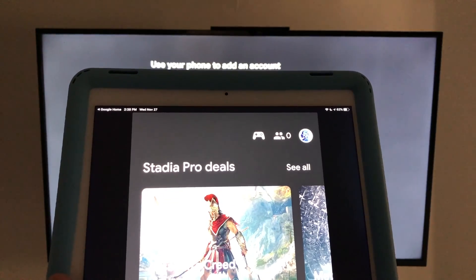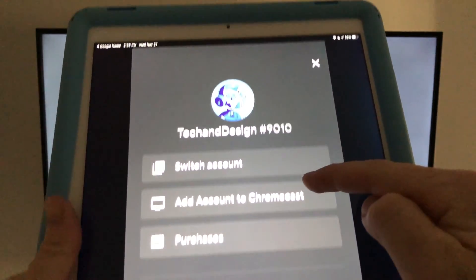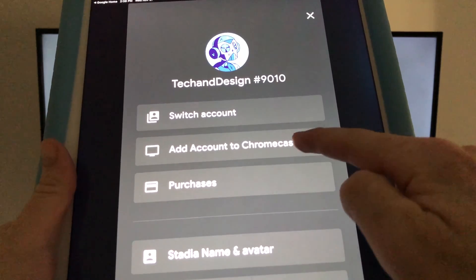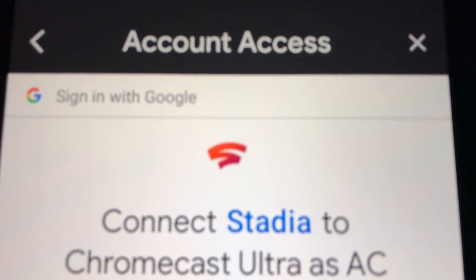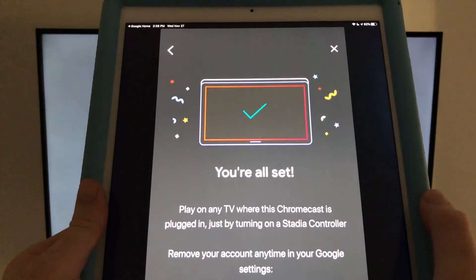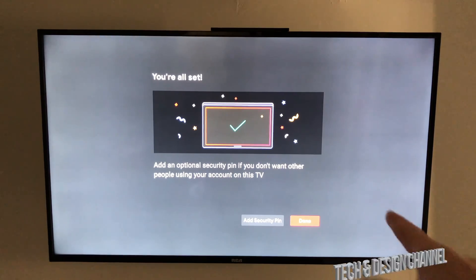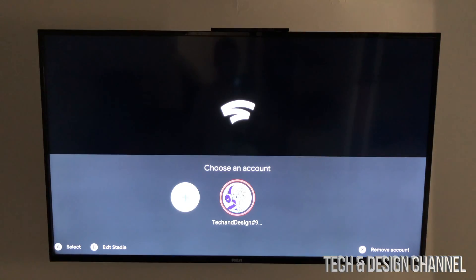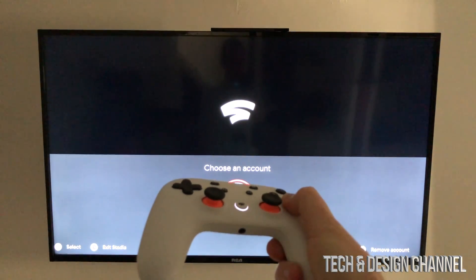Back on your device, tap Done. In the Stadia app, tap the icon at the top and below you'll see 'Add account to Chromecast.' Select your Chromecast, it will connect, and you'll see your account — make sure it's the correct email, then tap Connect to add your account. You can also set a PIN to prevent others from using your account on this TV, but we'll skip that. Press A on your controller to confirm and tap Done.